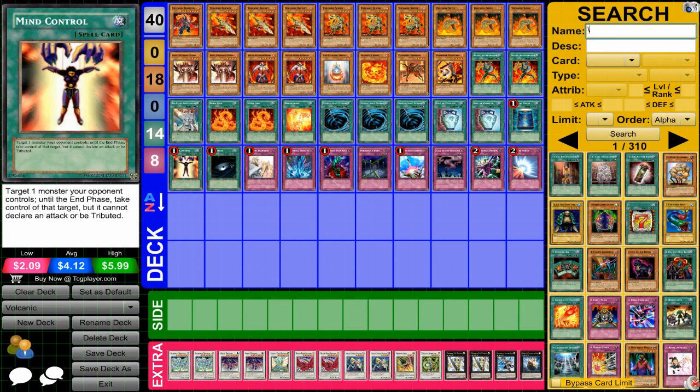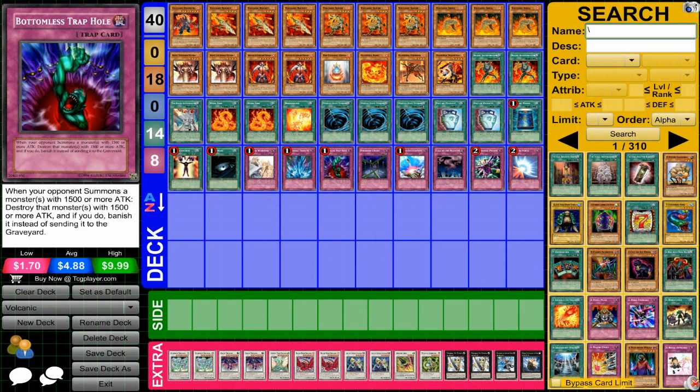Then a bunch of staples — Mind Control for the Synchros, XYZs, and a bunch of staple traps. Nothing too special to talk about there.